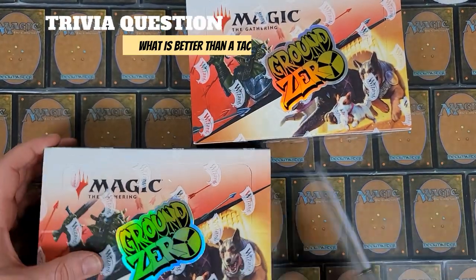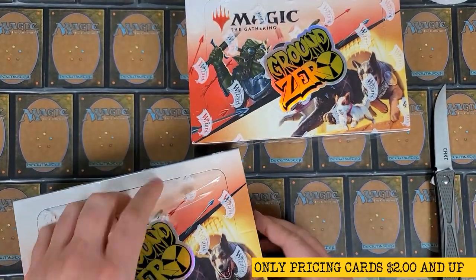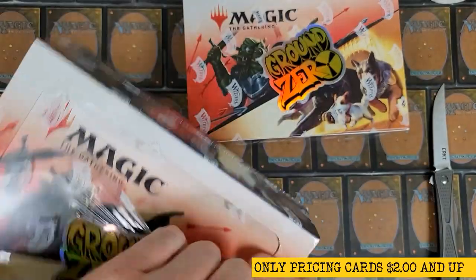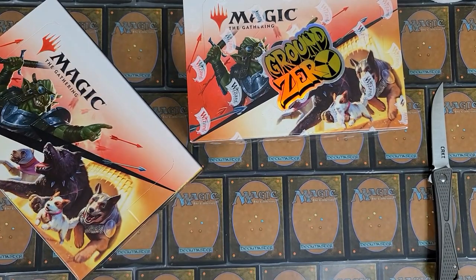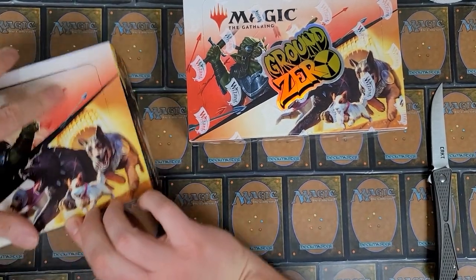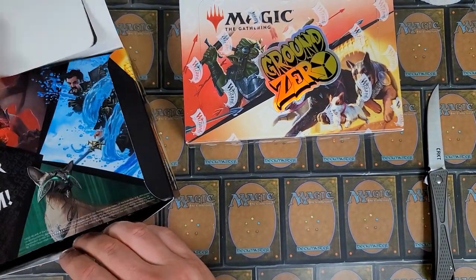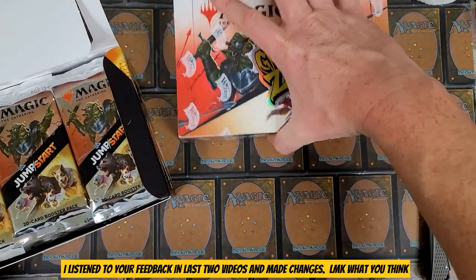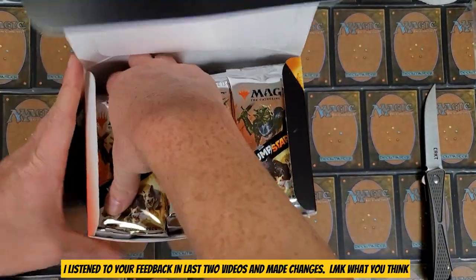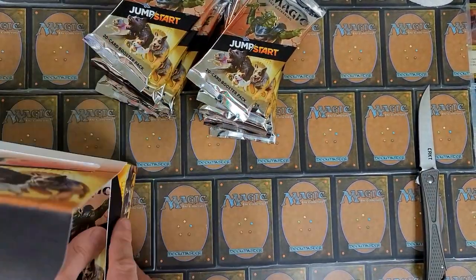Not the best number in the world, but let's do this! We're going to be cracking two booster boxes of Jumpstart, where you can find some really good value. These are courtesy of Ground Zero Comics, Strongsville, Ohio — Pearl Road. Check them out sometime, tell them the Moss Boss sent you. Inside you get battle instructions and things of that nature.